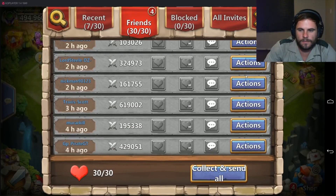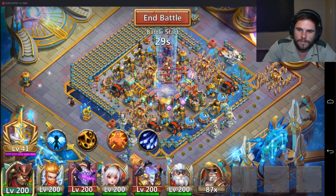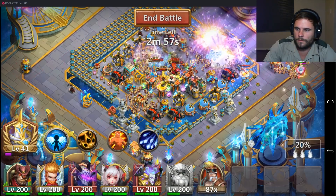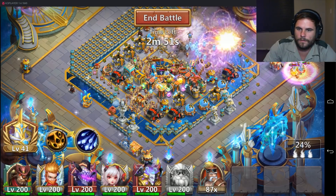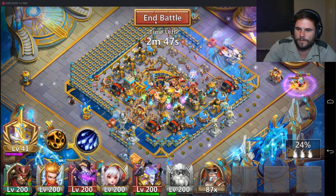161,000 might — can you stand a chance against my Santa Boom? Let's get a bit of speed on you. Santa Boom's too weak.